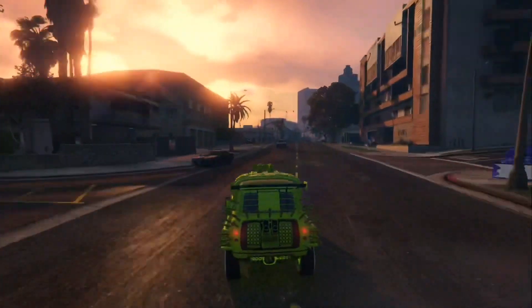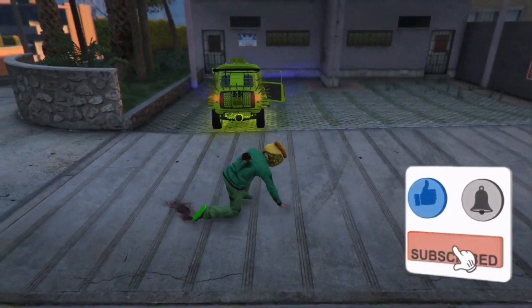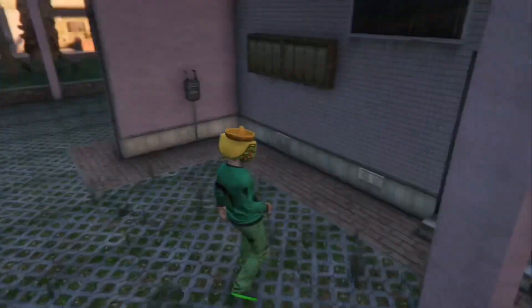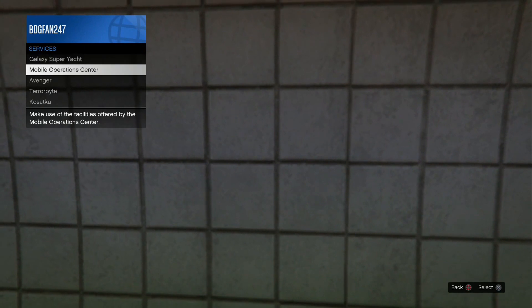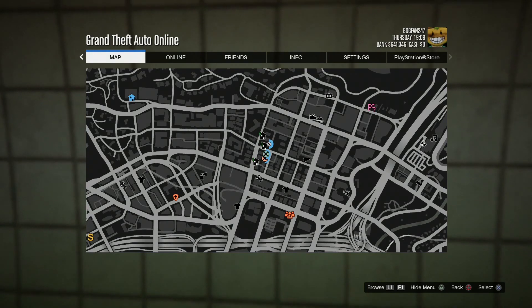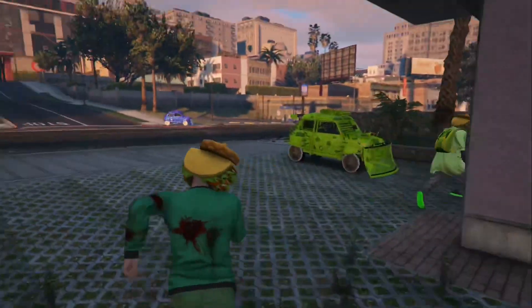Once you get to the spot, come over here to this little house. You're gonna have at least one of your friends come to the wall with you on this side. Go into first person, look at this wall, hold your interaction menu, go to services, go to mobile operation center, request your MOC, then press the pause menu and just wait until you see it spawn. It should spawn right behind me.